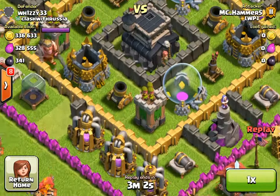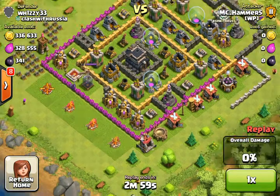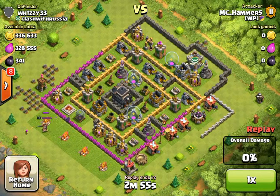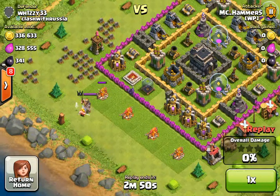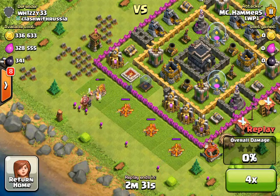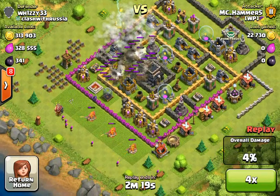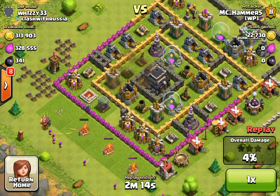So I was using a different strategy this time. Instead of just using all-out archers, I used goblins, barbarians, and archers. The barbarians are basically to tank and take out the heroes. These videos are going to be not more than 10 minutes long hopefully, because I want to get as many videos up as I can. And so you can see I took out that other mortar.